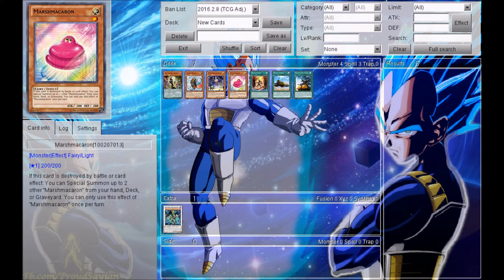Moving onwards, we have Marshma Karen, which definitely resembles Marshmolan art-wise. It is a Level 1 Light Fairy-type. Its effect reads that if this card is destroyed by battle or by card effect, you can Special Summon up to 2 other Marshmolan from your hand, deck, or Graveyard, and you can only use the effect of Marshmolan once per turn. It looks like a pretty decent card. Its art is definitely silly, and I'm glad we have this card now.